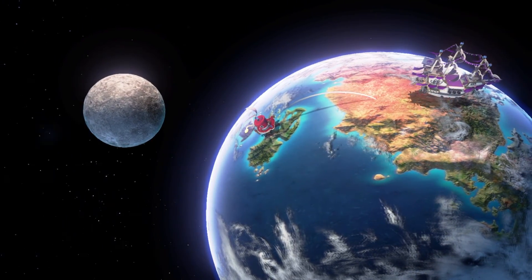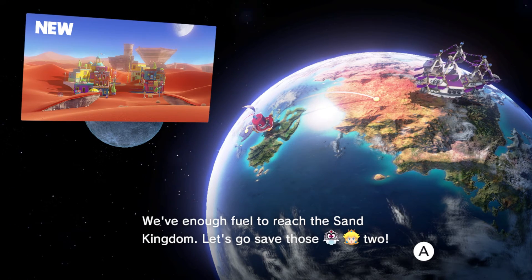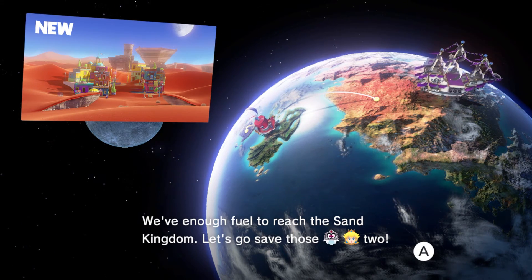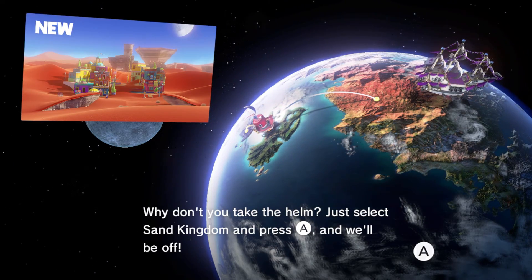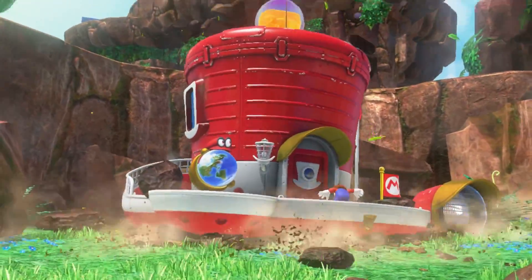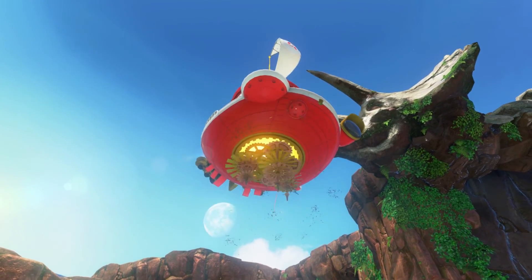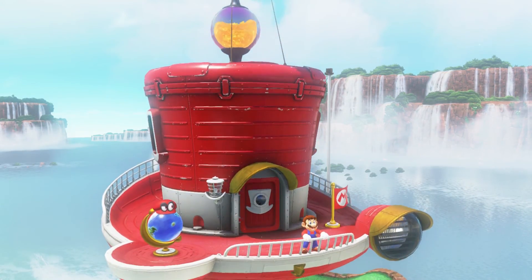I've always wondered if the word 'odyssey' came from Odysseus's name — he went on his odyssey, but that's like me saying 'I'm gonna go on my Josh,' and that sounds weird. We've got enough fuel to reach the Sand Kingdom — let's go save those two. Why don't you take the helm? Let's select Sand Kingdom and press A. Oh, I was wanting to be captain! Wait for the plot twist though — this whole game you're just being possessed by Cappy doing his evil bidding.